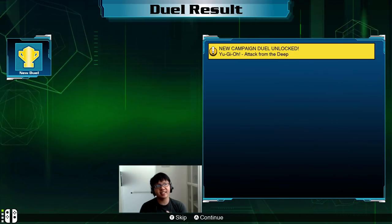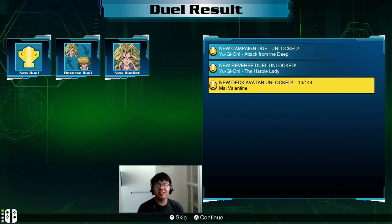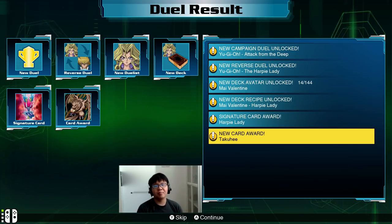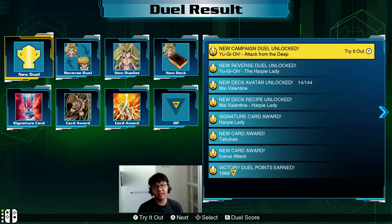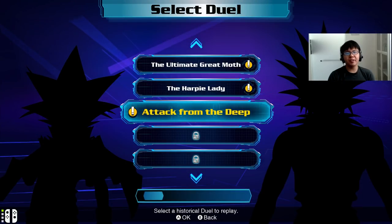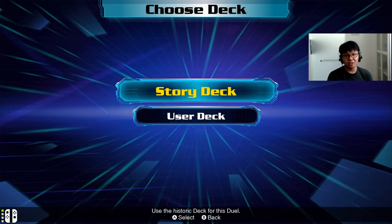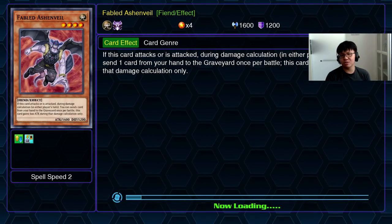Our next one is going to be against the guy with Fortress Whale — I forgot his name. Harpy Lady reverse duel by Valentine, Harpy Lady deck, Harpy Lady, Takuhi, Icarus Attack, and some DP. Moving on to the next duel — we'll play as Yugi against... I think it's Mako, if I'm not wrong. Attack from the Deep — yeah, so we do have time. I'll move on to my third duel for this episode. Hopefully it doesn't take too long — I don't want my episodes to go past 30 minutes.